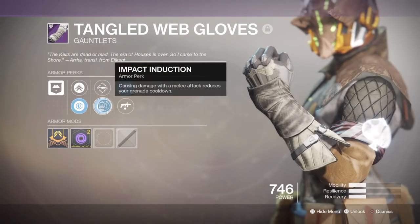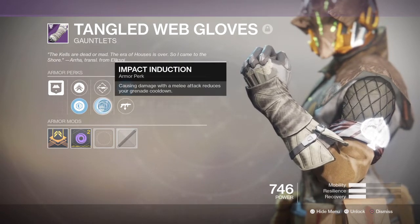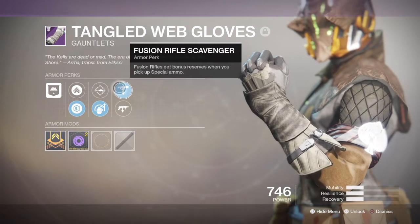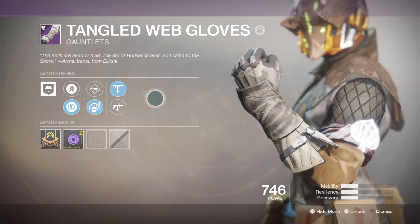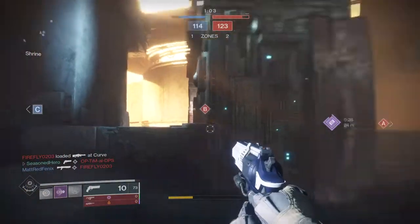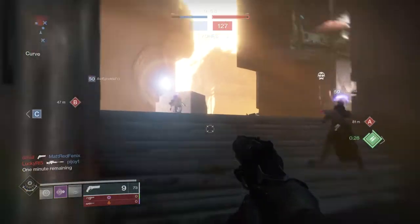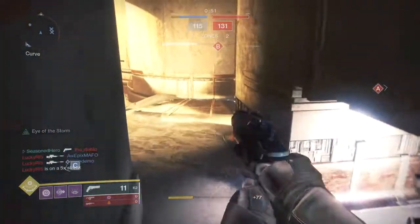In the glove section we have Impact Induction, where causing damage with a melee reduces our grenade cooldown, while we also have Fusion Rifle Scavenger, where we get bonus reserve ammo from green bricks we pick up. Impact Induction combined with our subclass's Atomic Breach and Dark Matter perk can let you one-shot players — if you've already weakened them — and net a nice amount of grenade energy back. Fusion Rifle Scavenger is always a needed perk in the Crucible as it lets you gain more ammo from green bricks, since you only start off with two rounds in the magazine.